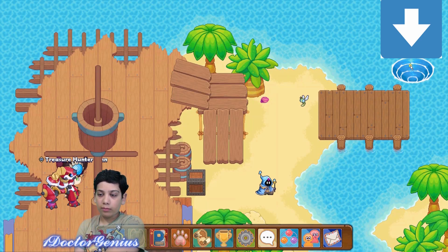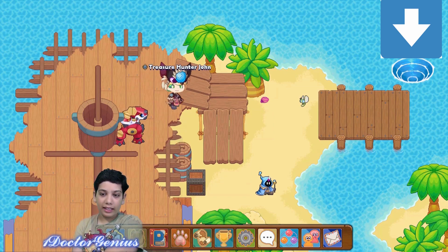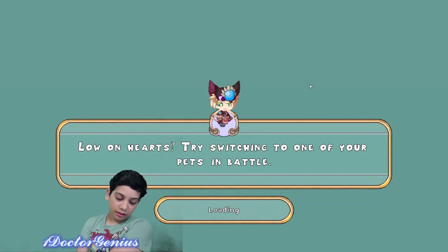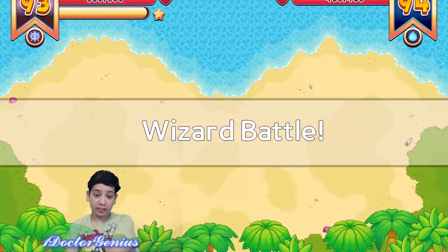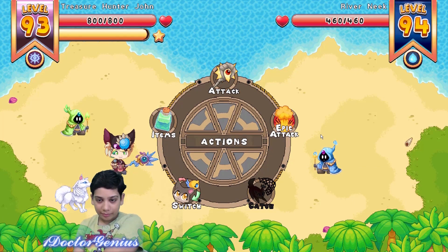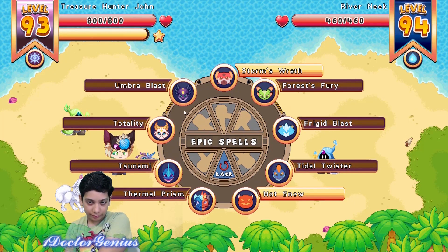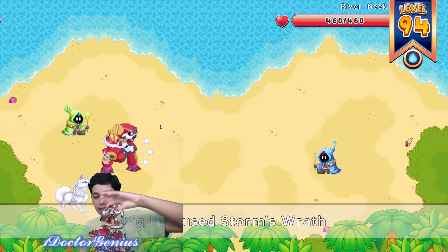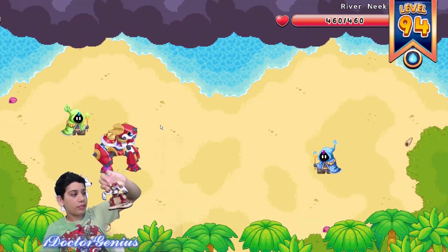Then you'll have to go into the whirlpool. You'll have to battle a water sneak and a flick fit. So now it's time to put the Electri out on you, and it's an epic attack - so then that would be epic, epic, just drop it.